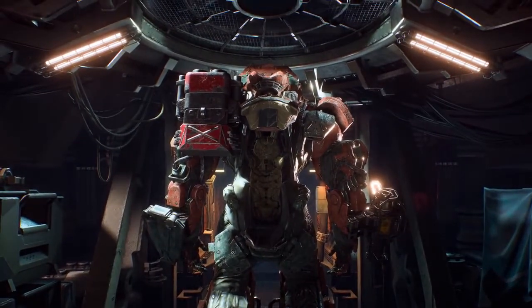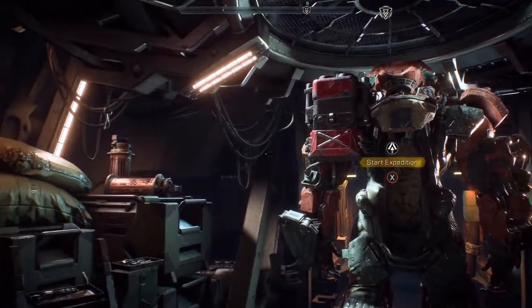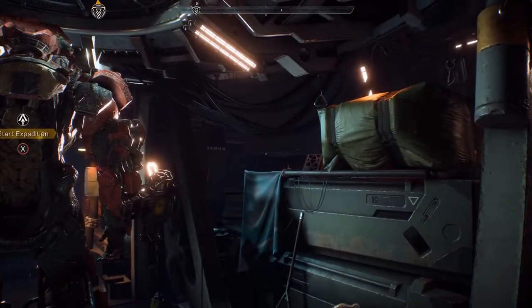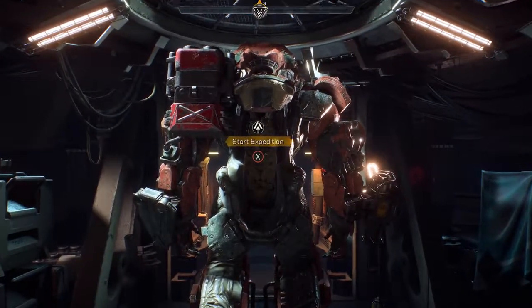Our expedition starts in the Player's Strider — this is your forward base of operations. Here you can equip your javelin with a wide array of gear, weapons, and abilities, as well as customize your appearance to show off your own personal style and flair. In front of us we have the Colossus. Jen will be our squad leader today, so let's jump in and get started.